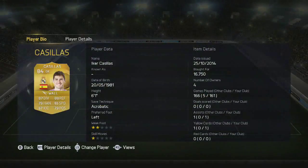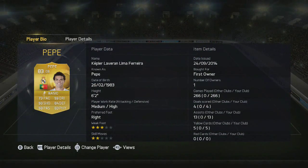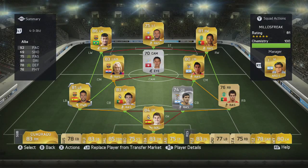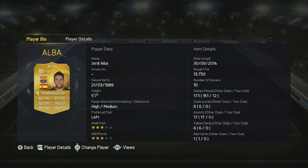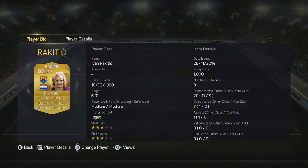We're gonna start here with Iker Casillas. I picked Iker Casillas for this team because there's not really good goalies in the Portuguese league. You can see he links up pretty well with our first center back, which is Pepe. I picked Pepe because I already had him, but you guys can definitely switch in Barcelona or Real Madrid players. And you guys can see here Jordi Alba — I picked him up for 13k.